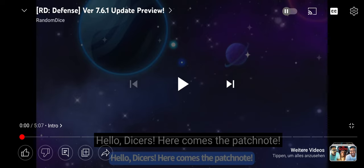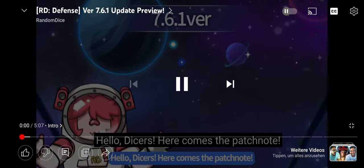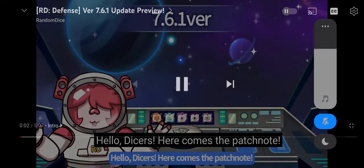Welcome everybody. RandomDice just dropped an update and we are going to react to this video and upload it straight away. So we have update 7.6.1. Let's see what it is. I haven't seen the video yet. Oh boys, here comes the patch note!